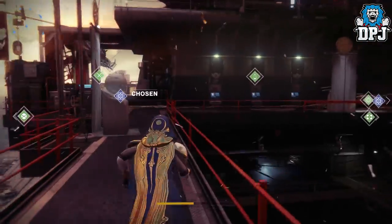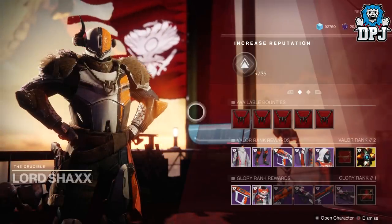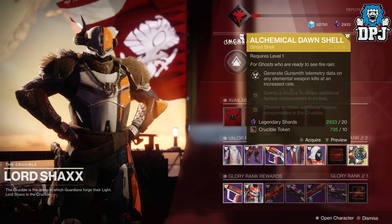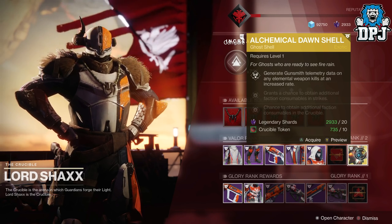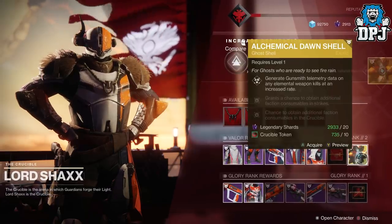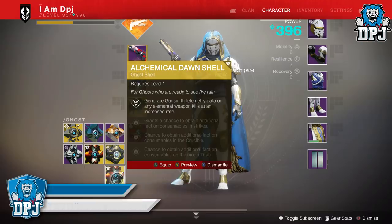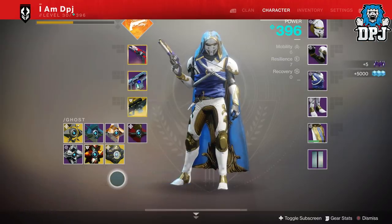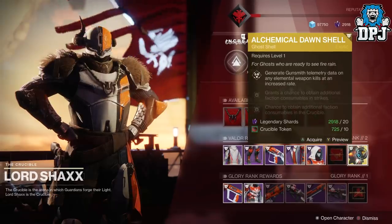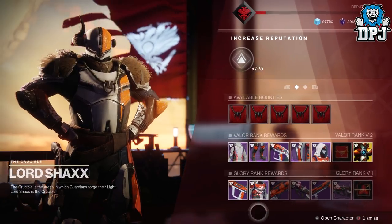Now I'm going to show you guys a little tip on how you can get easy glimmer. You need to have hit Valor rank and reset twice. If you reset twice, you can pick up this gold shell for just 10 Crucible tokens and 20 legendary shards — which you probably have stacked. You can then dismantle this shell and get 5,000 glimmer. Buy one, go into your inventory, dismantle it — 5,000 glimmer and five legendary tokens back. If you've got tokens and legendary shards stacked and need glimmer, this is a simple method.